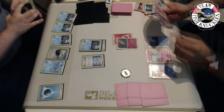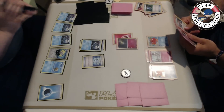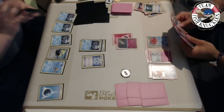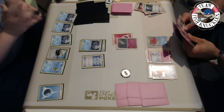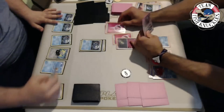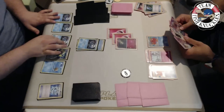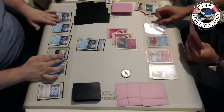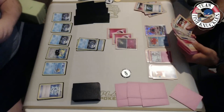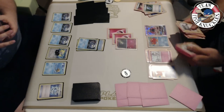We have three Frogadiers out - we're looking good. No Frogadiers prized, maybe Greninja Breaks out. Vlad is getting that Octillery now - this is a turn he really needs to find a Rare Candy and start taking knockouts on Frogadier, because if he doesn't, we're going to start putting a lot of pressure by getting Greninja online and Shadow Stitching to make it where Secret Spring ability never works. We see Tapu Lele using Wonder Tag to search for a supporter card.